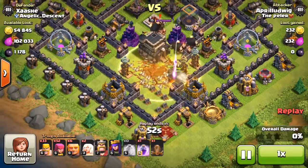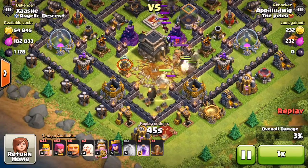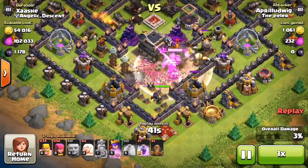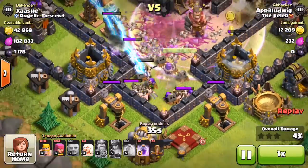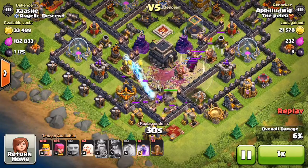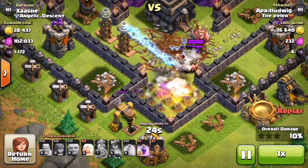He loses six giants and still has six giants left. He drops his king, the rest of his giants, and his queen — then the skeleton traps and my CC troops come out and take out his king quite quickly. Look at all those barbarians facing the wrong way — they are just going against the wall trying to get to the drills on the outside, and the queen is shooting around the outside.